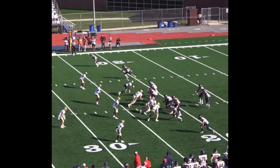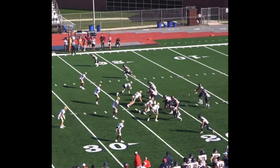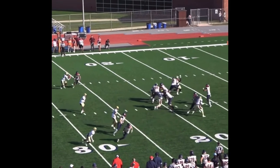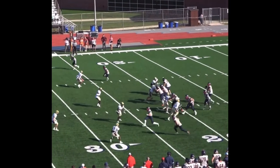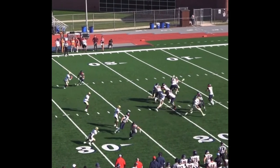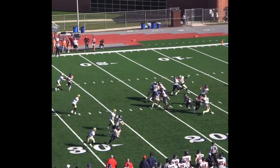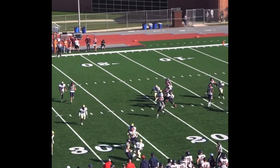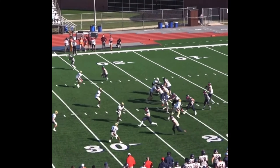If they had run the Ohio concept — an out by number two and a go by number one — that would have pulled the corner off and forced a read on the backer. They'd read the corner, and if he flew back, they'd bet on beating the backer. I think that's what they were probably supposed to do anyway, but the execution was sloppy.